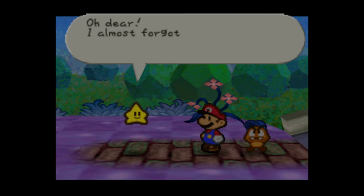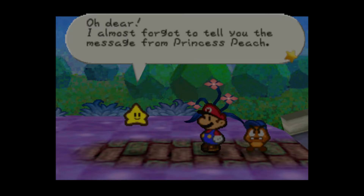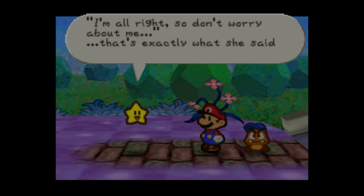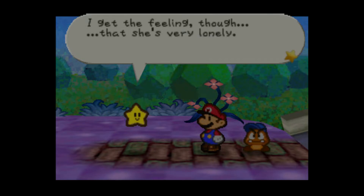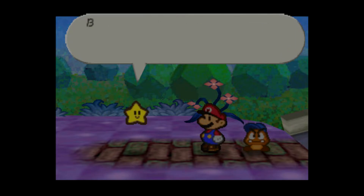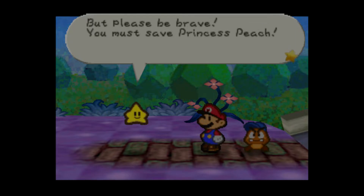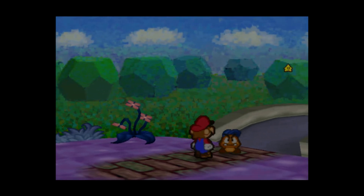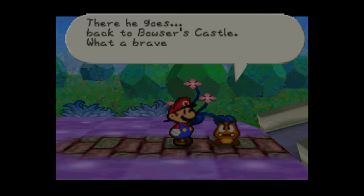You forgot what you were about to tell us. 'Oh dear, I almost forgot to tell you the message from Princess Peach. I'm alright, so don't worry about me.' That's exactly what she said. I get the feeling though that she's very lonely. Anyway, I'll do my best to help the both of you. Please be brave — you must save Princess Peach. What a brave little star kid. There he goes, back to Bowser's castle. What a brave little guy.